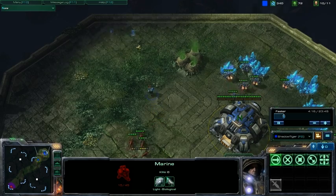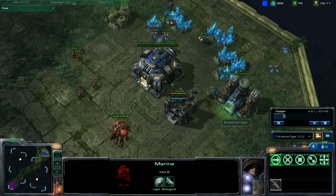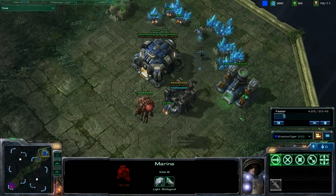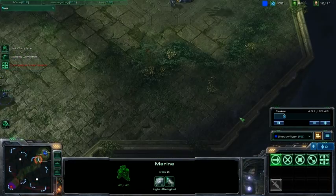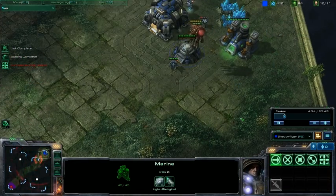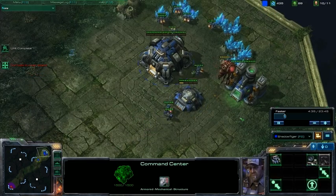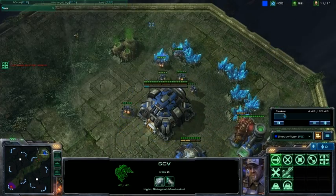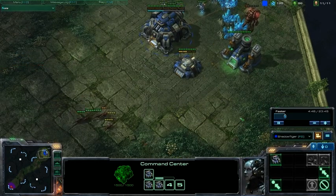I lead away one marine so that he has to choose either to kill this marine or to kill the marine that I'm about to build, and hopefully he won't be able to get both. In this case he doesn't get either of them. I actually don't realize that I could just lift off my barracks, so I don't end up doing that. Maybe I was trying to buy myself some time.